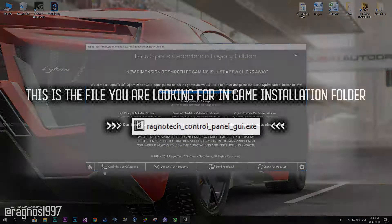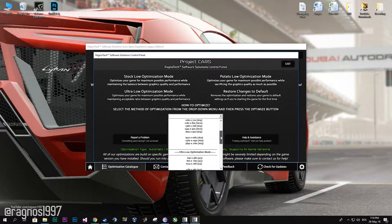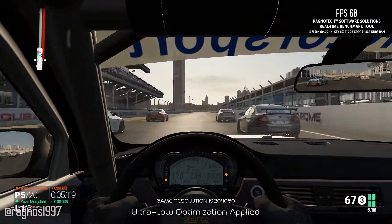After you did that, go to that folder and start the Ragnarok control panel — this window will pop up. Now select the method of optimization and resolution you'd like to run your game on. After you did that, simply press optimize and start your game. I'm leaving you now with the rest of this gameplay to enjoy.